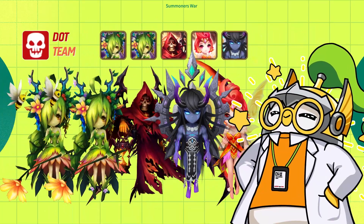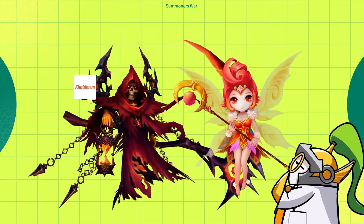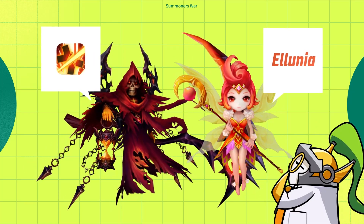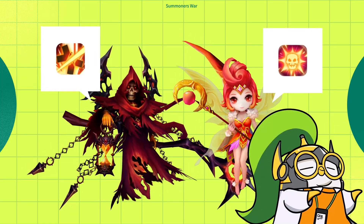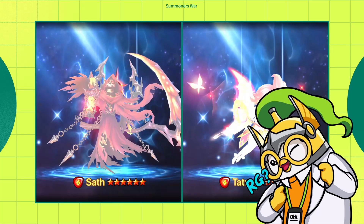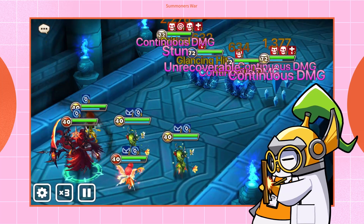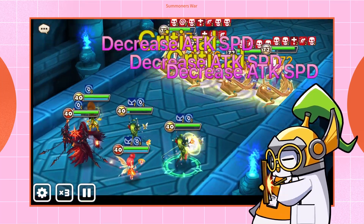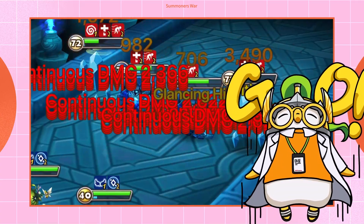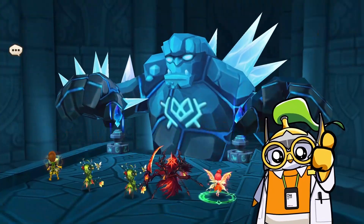The last spot is up to you — try using Lucian to clear out any remaining enemies, or for a safer option bring Baretta, the dark effort, to cleanse debuffs off your team. Don't forget to second-awaken Seth and Tattoou, because that'll upgrade the skills you need to make this work. Visit the Calderon and Elunia dimensions to get that taken care of. Turn order is really important: Seth and Melia need to move first to land DoTs, then Tattoou turns the continuous damage into something more like instantaneous damage.